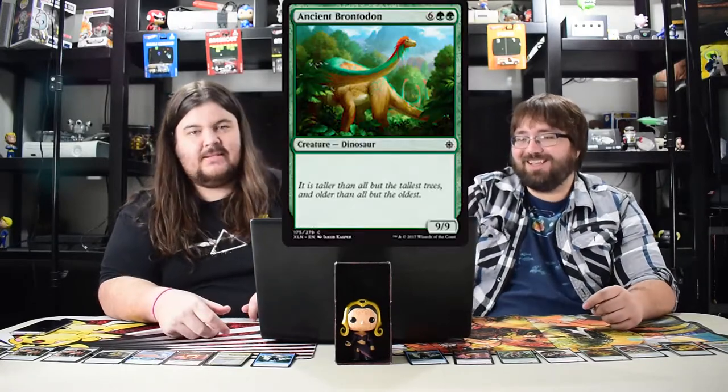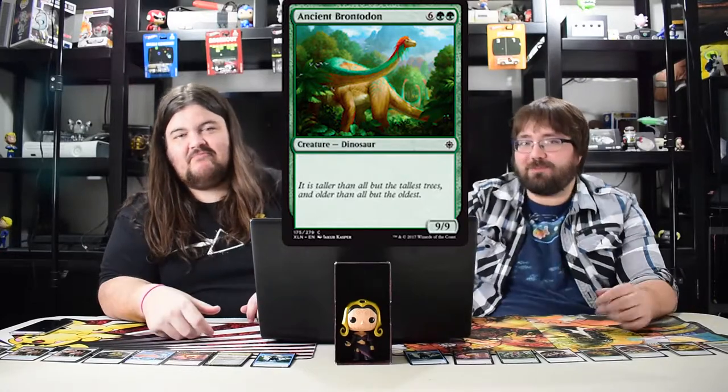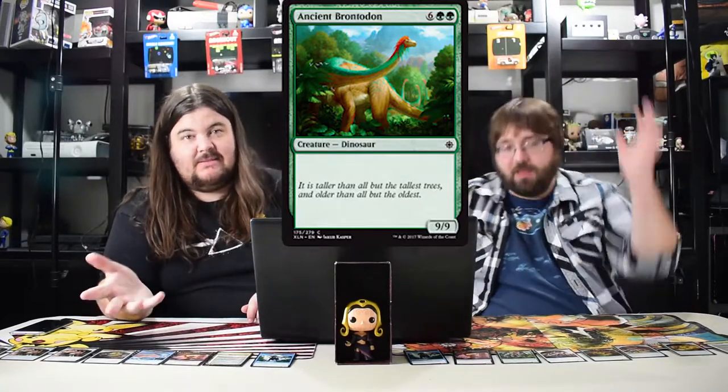First we've got a dinosaur — Ancient Brontodon. It's just a nine nine vanilla dude for six. Probably amazing in limited because you just have a big dude and there's not much they can do about it.